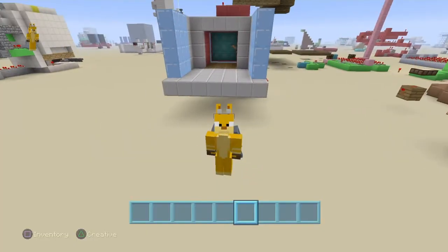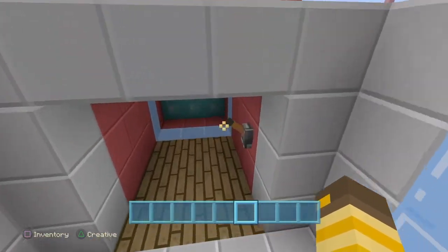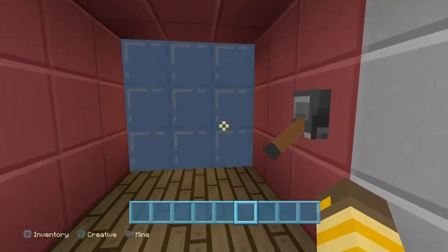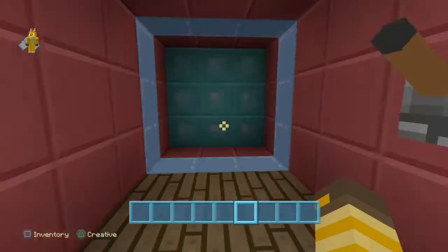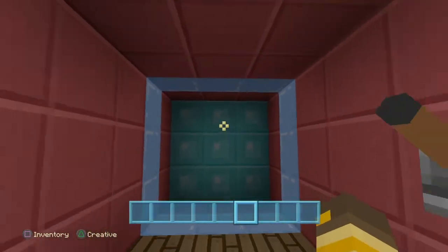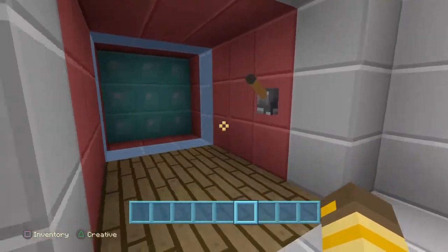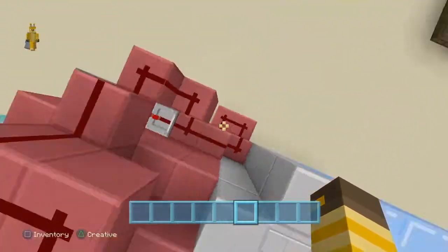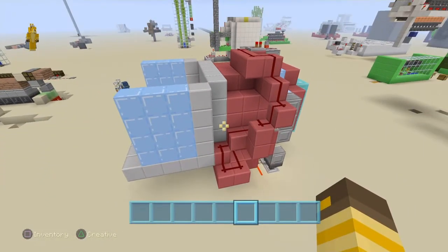Welcome back to another Minecraft tutorial video. In today's video I will be showing you how to build a 3x3 piston door. This is quite a nice smooth circuit. The outside goes quite fast and we have a double piston extended in the middle. You can make this so it opens on the other side — all you have to do is connect it all the way around. I will show you that in the tutorial.